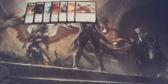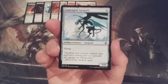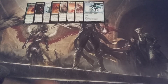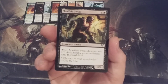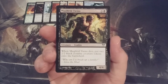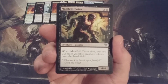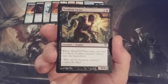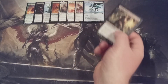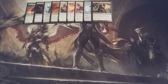In another colorless addition, we have Lumengrid Gargoyle — very quickly, it's a 4-4 flyer, that is all. Next up, we have the Malfeld Twins, a 4-4. When it dies, we will create two 2-2 black zombie creature tokens. For the investment of 6 mana, a 4-4 with no evasion may seem like a letdown. However, when it does die, we will be able to flood the board with a couple of chump blockers or creatures we can use to swarm an opponent who may not have enough creatures to block all of ours.